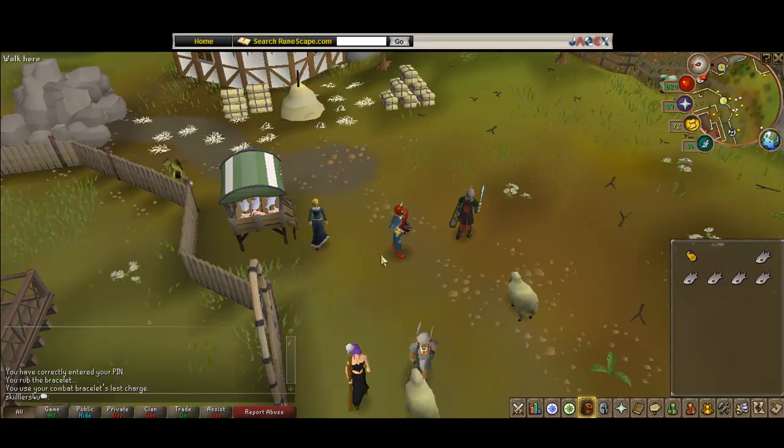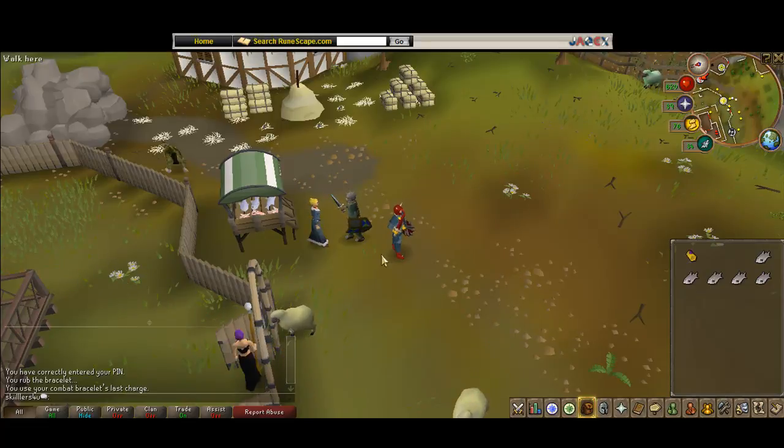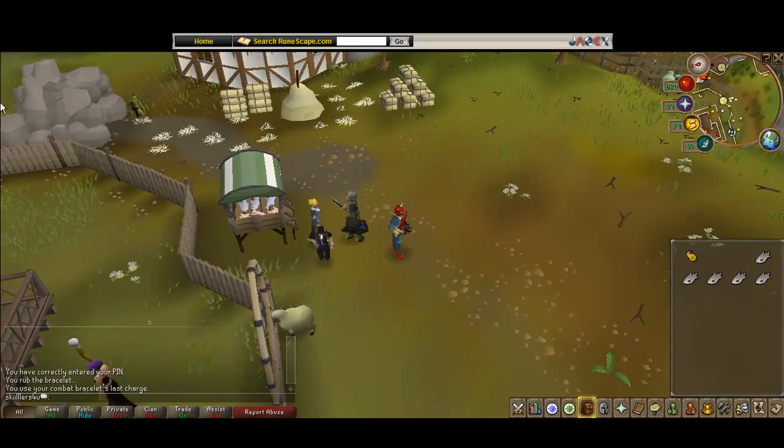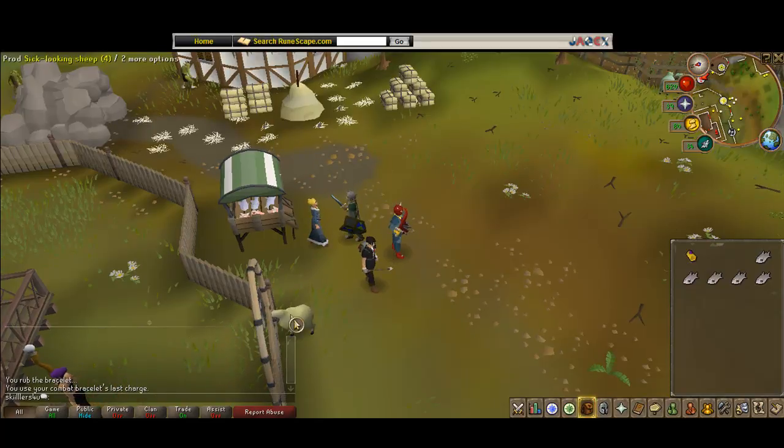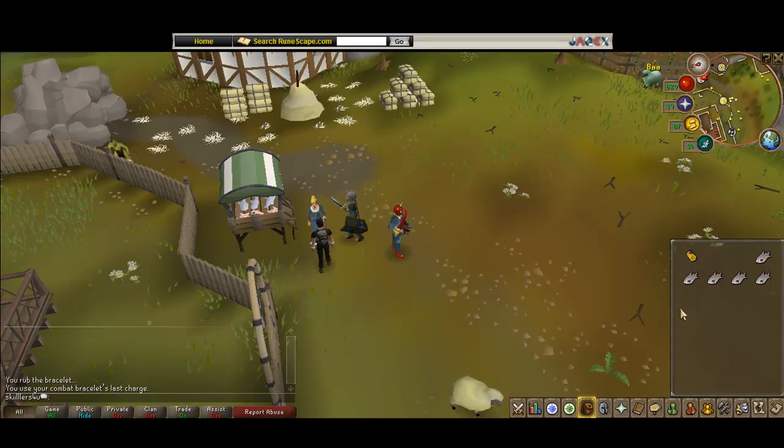Part 1 is requirements and how to get here. The requirements are nothing — you don't need any requirements at all, no fishing levels, nothing. You can have as much stuff in your inventory as you want. This Distraction Diversion minigame does not take up any inventory spaces.